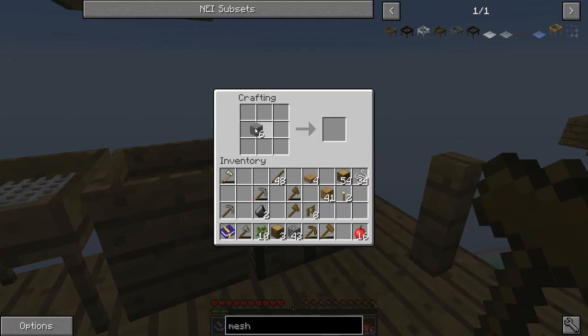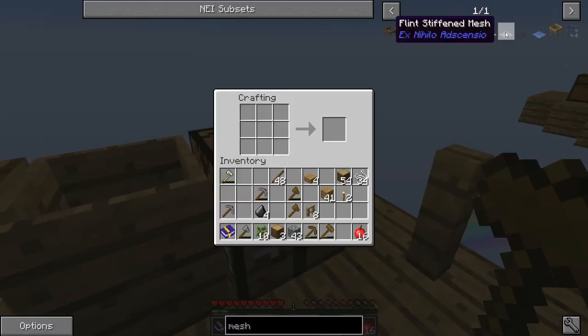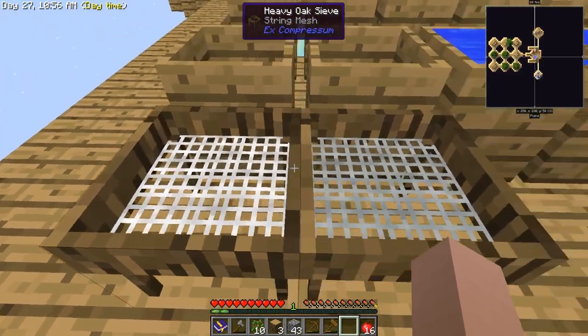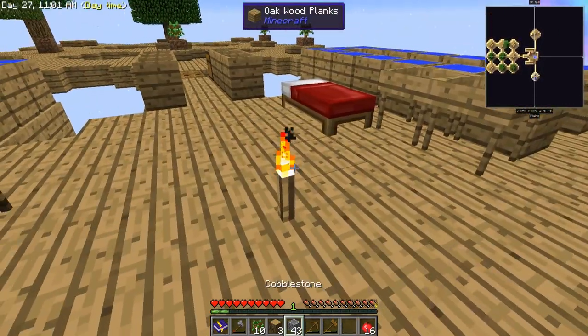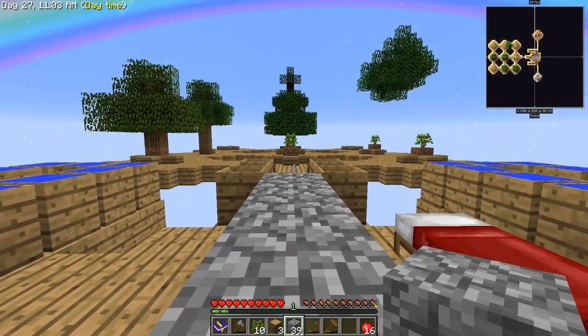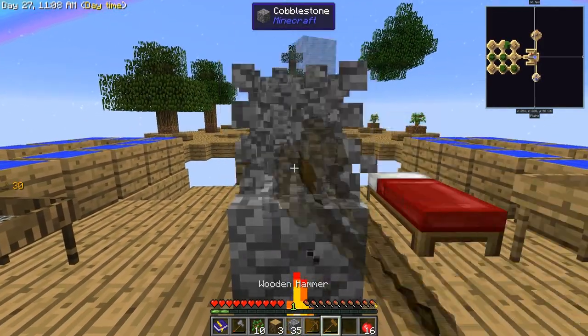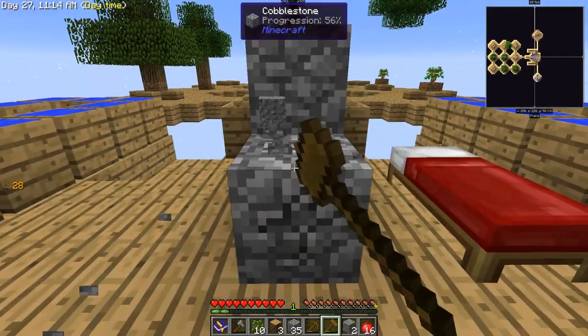There we go, we just need two more flint - boom boom. Now we should be able to make the flint mesh sieve. Look at that - we're going up in the world! Now we need another one, so we'll do that whole process again.